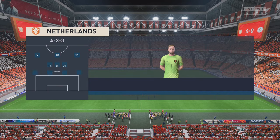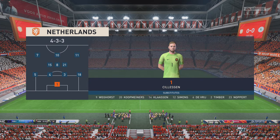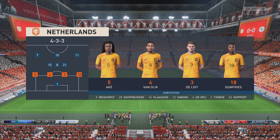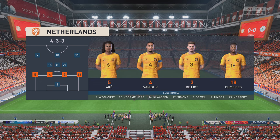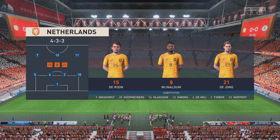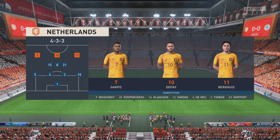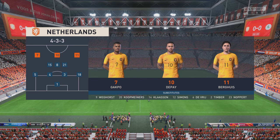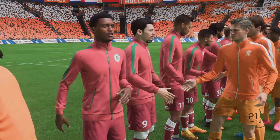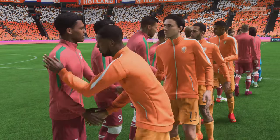Here's the starting eleven for the Netherlands. Jasper Sillerson is the goalkeeper. Virgil van Dijk plays with Matthijs de Ligt in central defence. Frenkie de Jong plays alongside Jorginho Wijnaldum in central midfield. And leading the attack today is Memphis Depay at number ten, and number seven, Cody Gakpo.